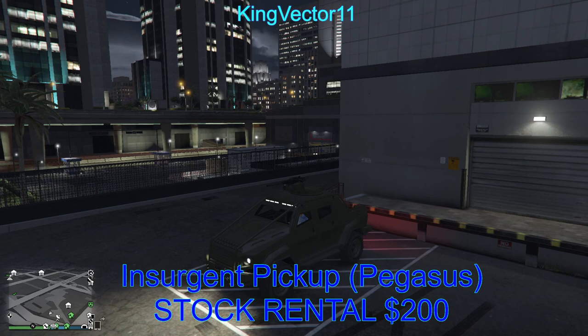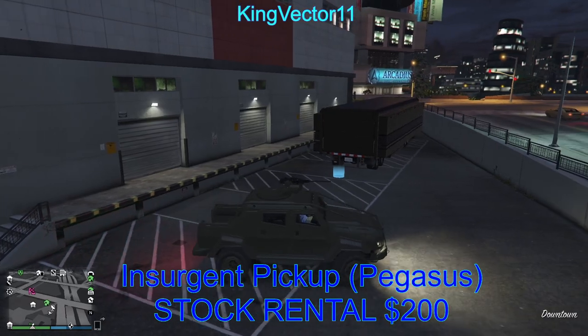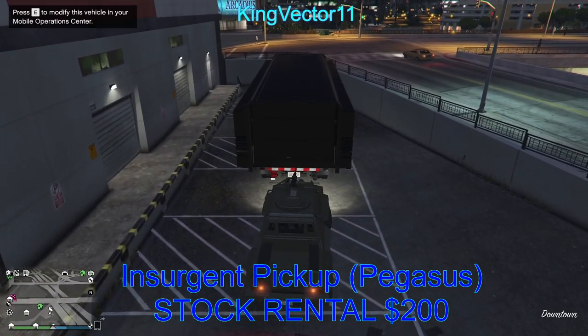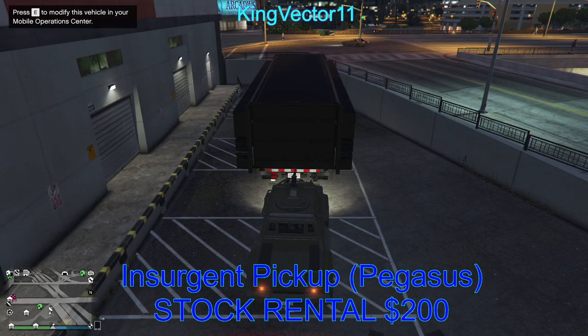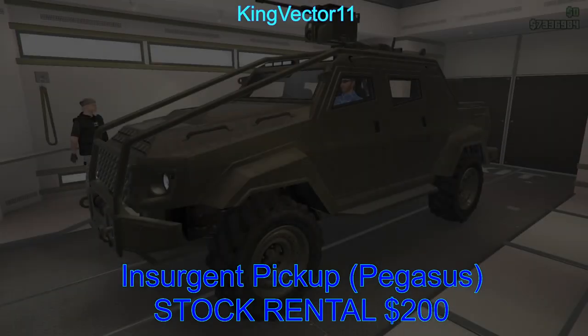Upon leaving the session, if you haven't done anything with the vehicle or if it gets destroyed, it will either return to storage or you'll have to call another rental. Next, drive it to the rear of your Mobile Operations Center, or a vehicle with a vehicle workshop such as this or an Avenger. A top-left menu prompt says press E to modify this vehicle in your MOC. They also fixed the bug from a few months ago — you're now able to enter your MOC with an Insurgent Pickup from even outside your bunker.